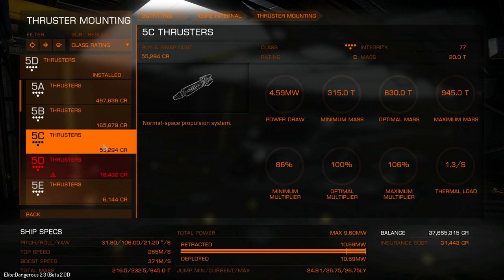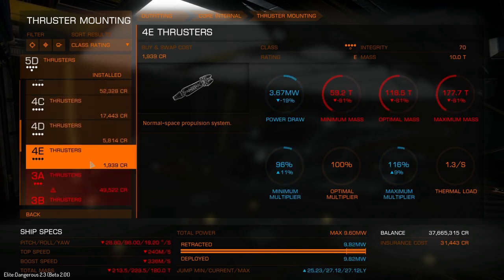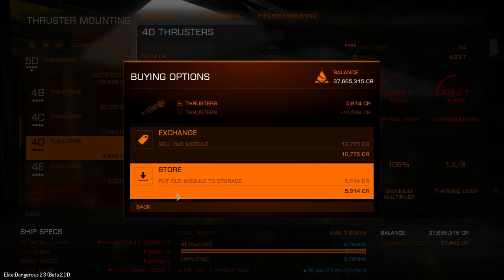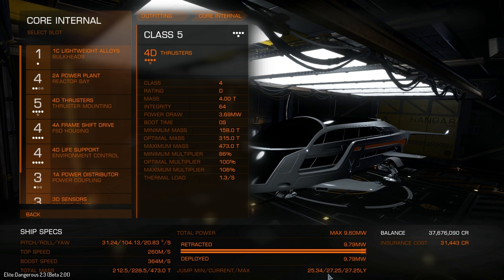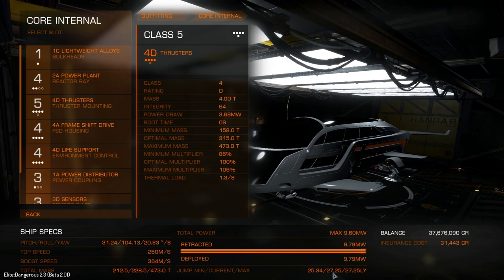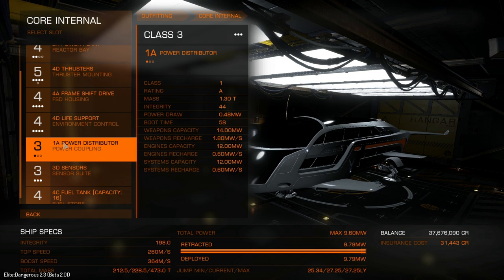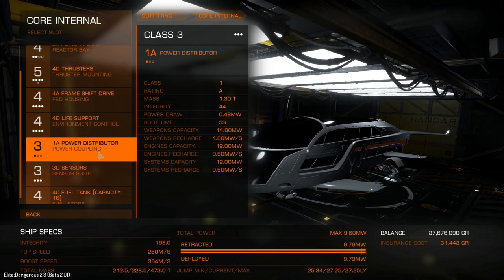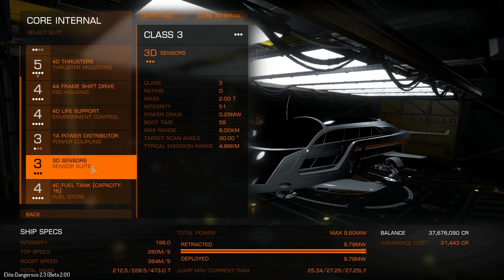We've got 5D thrusters, but we can actually downgrade to 4D thrusters - so let's do that. That's increased our jump range from 26.75 to 27.25 light years. We've also got 5D life support, a 1D power distributor - I've tested this and it still allows us to boost - and standard 3D sensors. D-rated items are the lightest of all the ratings.